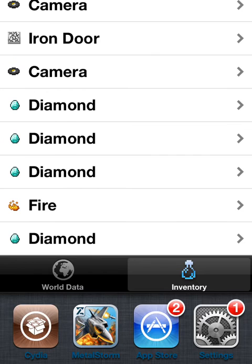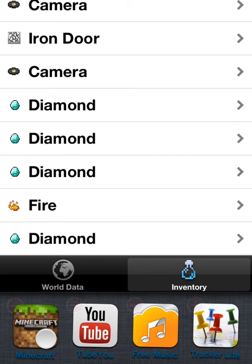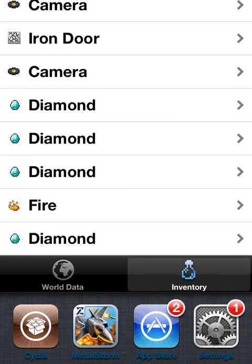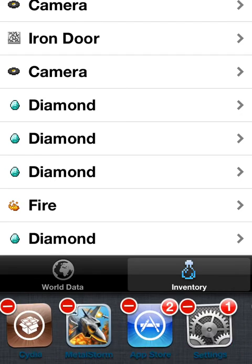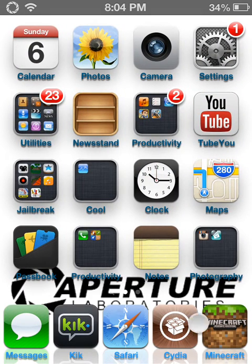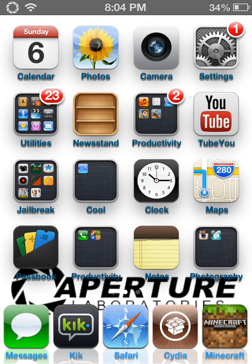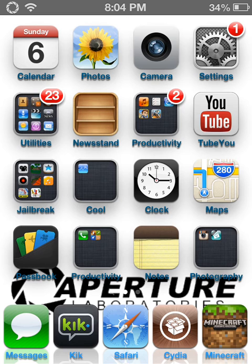If Minecraft Pocket Edition is open, you wanna go to your toolbar by pressing the home button two times, hold down the app, and delete that, and then exit out of this. I'm gonna show you that this works, but when I open up my Minecraft the mic will cut off, so I will not be talking. I'll just show you, and then you delete Minecraft from your little toolbar, and Emendo. Delete that, and I'm gonna open up my Minecraft now, so I will not be talking.